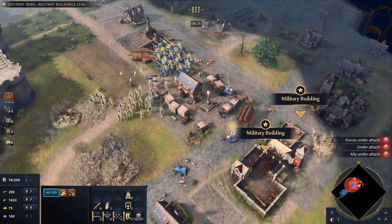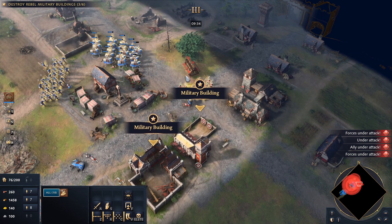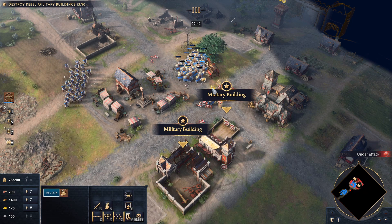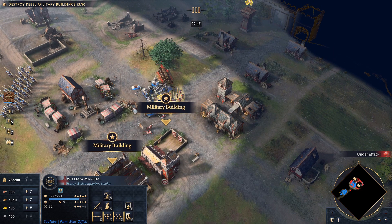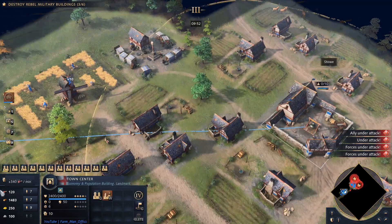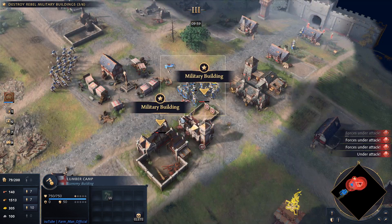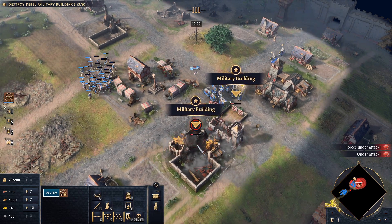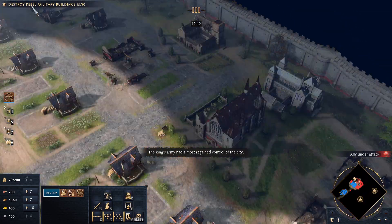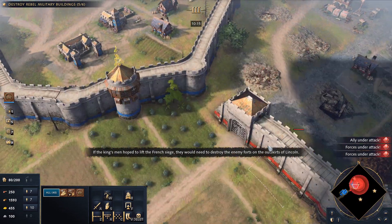Reducing siege — damn it. Let's get rid of these guys. Charge! Can we get the gold mining upgrade, maybe? It costs a lot of gold for that. Got that building. The king's army had almost regained control of the city. If the king's men hoped to lift the French siege, they would need to destroy the enemy forts on the outskirts of Lincoln.